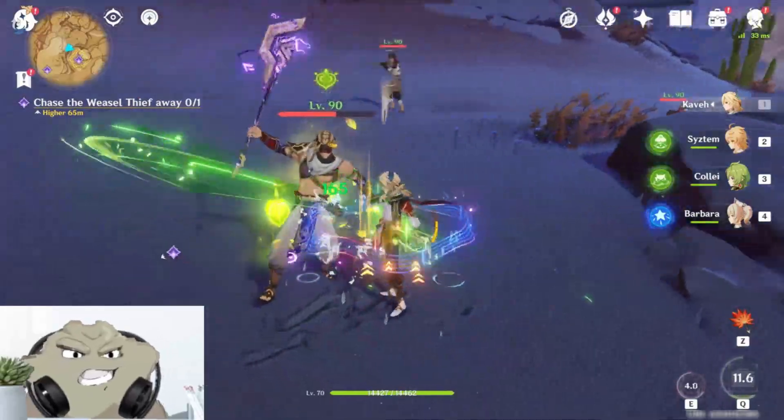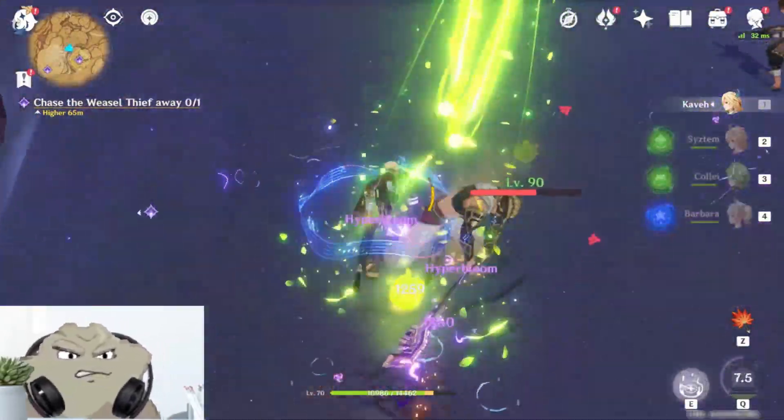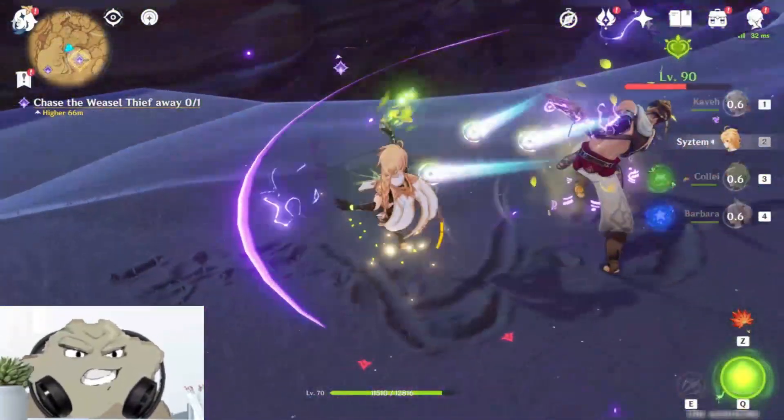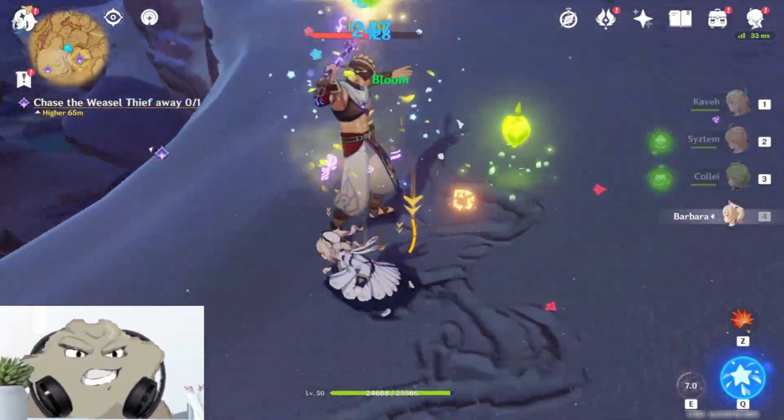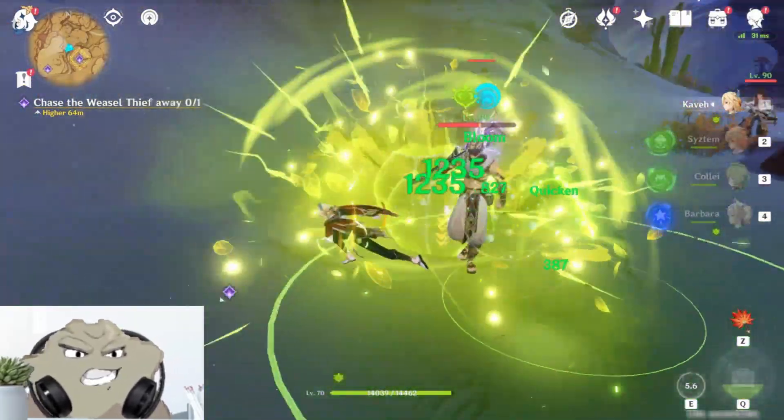Additionally, every character has constellations activated — 3 for Kaveh and 6 for the rest of the team — which does buff Energy Recharge and Elemental Mastery for the team and ends up boosting the damage numbers. So make sure you take that into consideration when building this team for yourself.